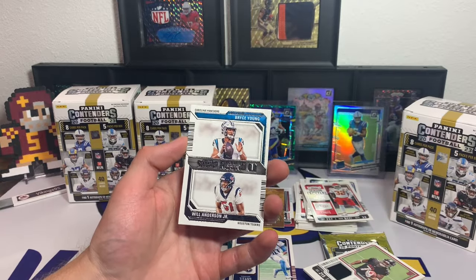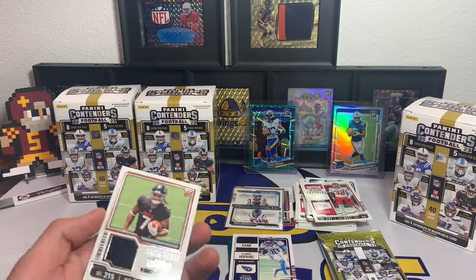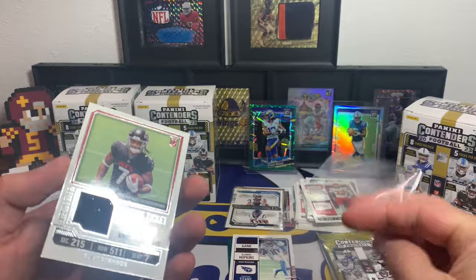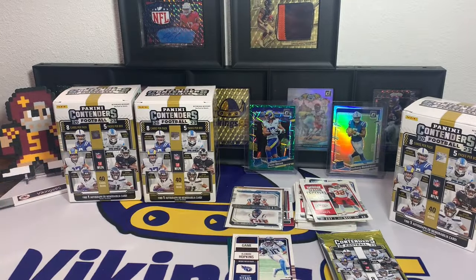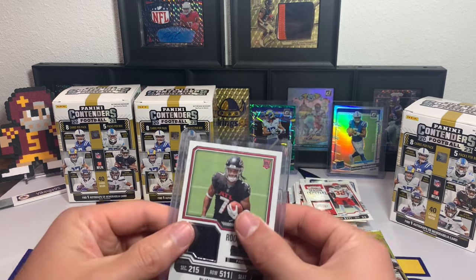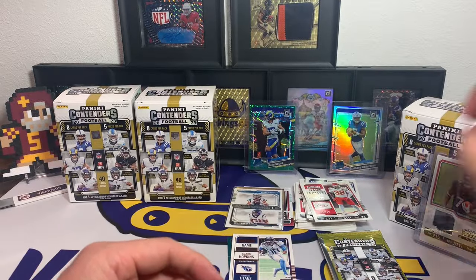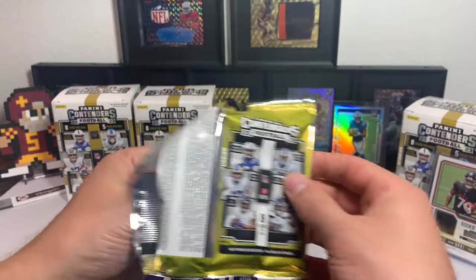That is going to be a jersey of Bijan Robinson — not bad! And a Bryce Young, Will Anderson Jr. I'm going to sleeve that one up and sleeve up the Bijan Robinson as well. That's thin enough for a 75-point sleeve. Bijan Robinson Rookie Ticket — there we go. That's our hit out of our first box.